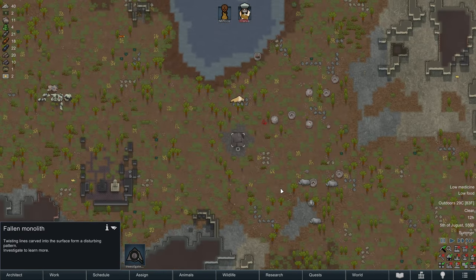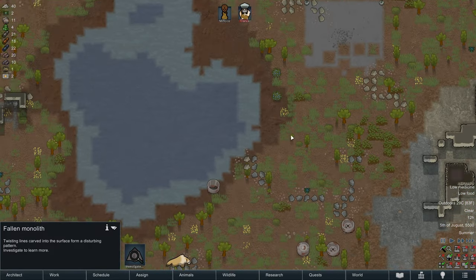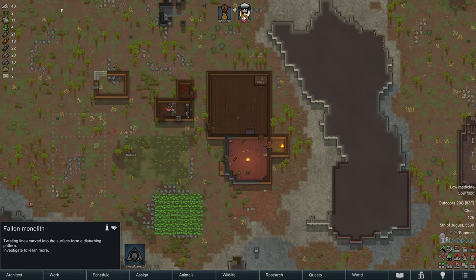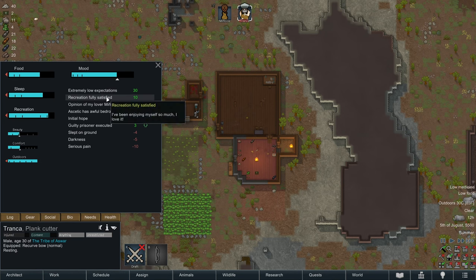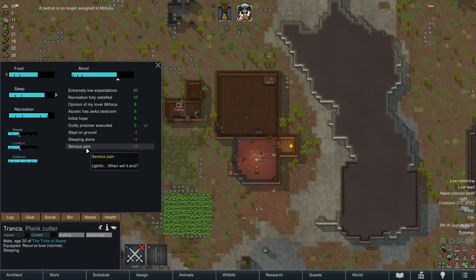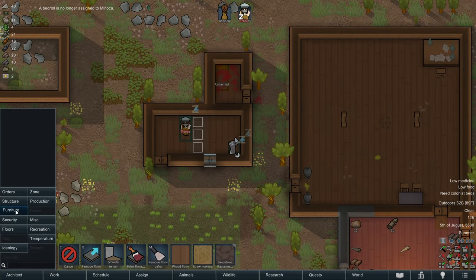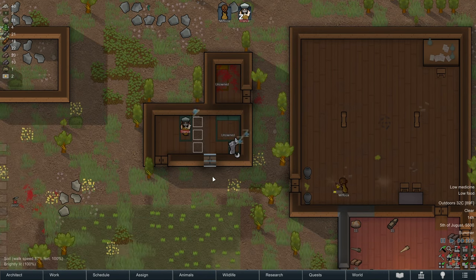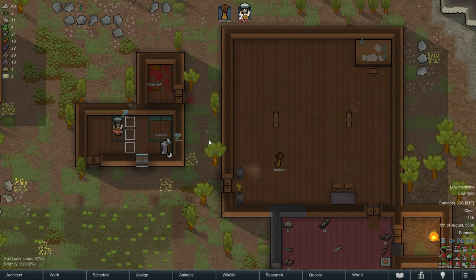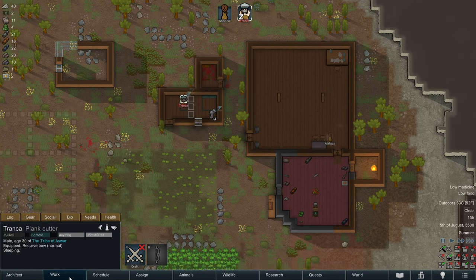I think until we investigate the monolith, our colonists are going to get disturbing dreams about it. Like I said, I don't think there's anything we can do. Does it give him any kind of mood penalty? I don't think it does, so we don't really need to worry about it then. Let's go to furniture — double sleeping spot. Manyaka is finally getting around to cleaning, which is good. Tronca, bed rest is not a priority — I need you working.